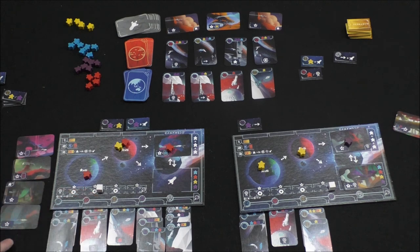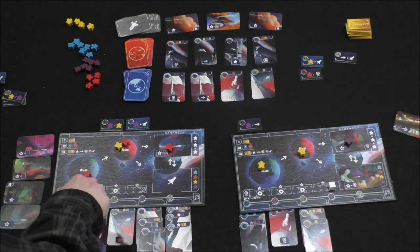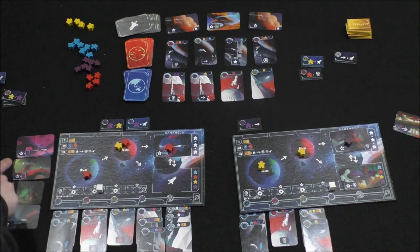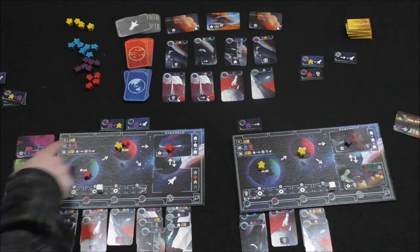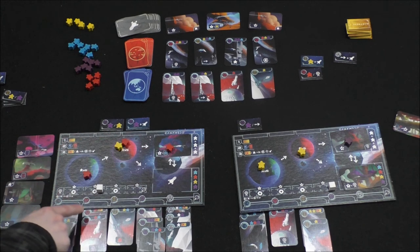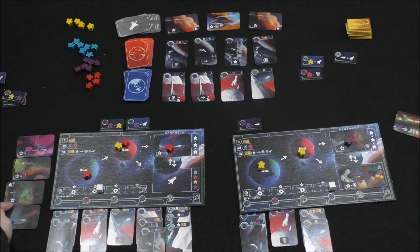I'll just grab this card and move one meeple. That ends the game — now we count up victory points. You get points based on your victory point cards and your reputation track — six points there. My total: four points for the blue card, another four is eight, plus six reputation is fourteen, plus six more... Actually that condition doesn't apply since I don't have all the cards. So fourteen, then fifteen — one victory point for settlers on uncompleted ships. Final scores: roughly 22 to 16.